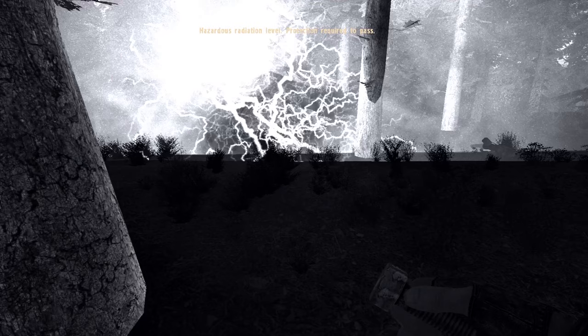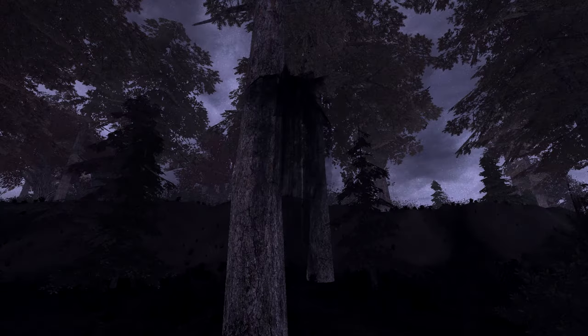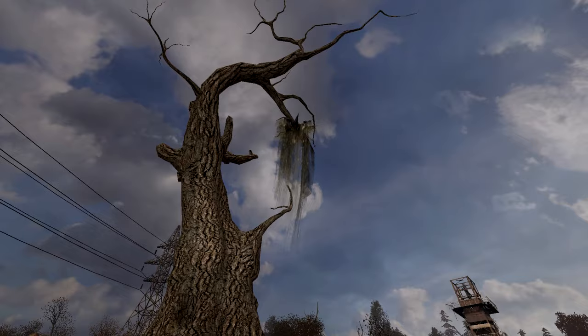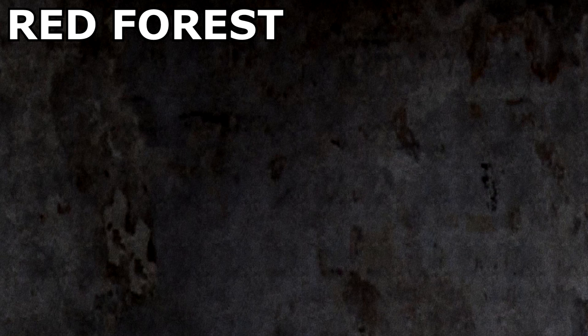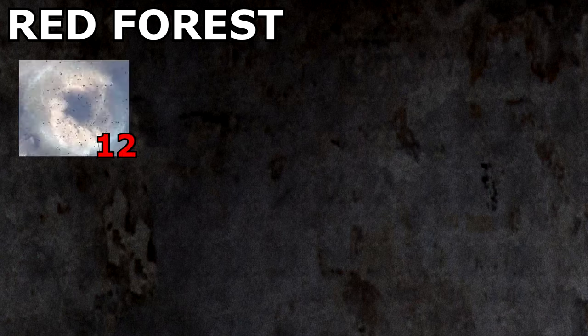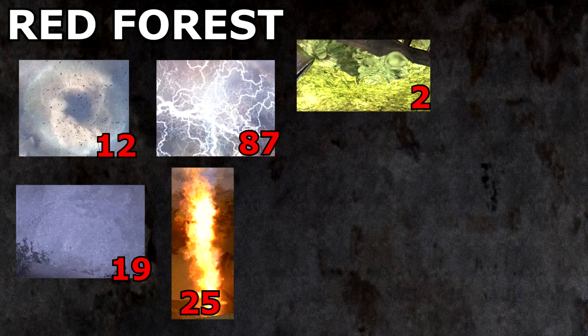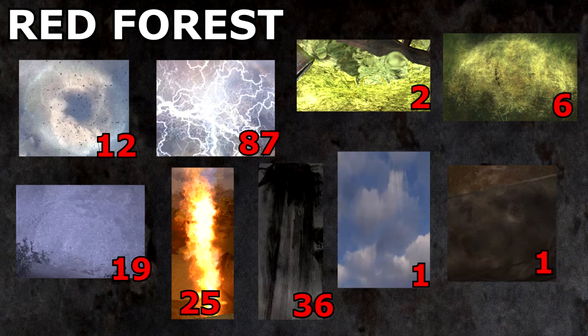Let's not forget all the burnt fuse anomalies scattered all around the forest: six near the eastern entrance, eleven in the southern parts, four more deeper in the woods, six near the entrance of the mine, four close to Forester's place, two around the Symbiont, and three near the tank. In total, the Red Forest is a death trap consisting of 12 whirligigs, 19 vortexes, 87 electrodes, 25 burners, two fruit punches, six gases, 36 burnt fuses, a psi column, and a space anomaly.